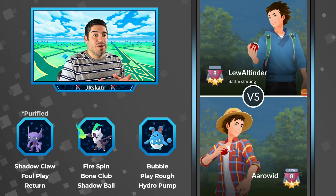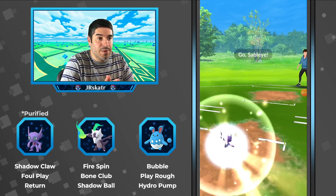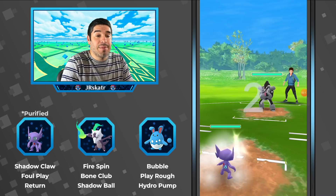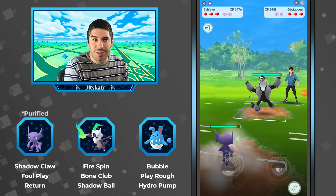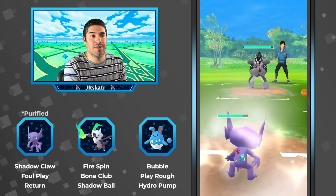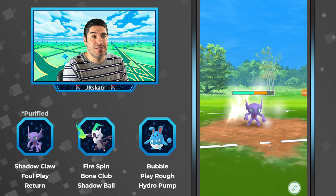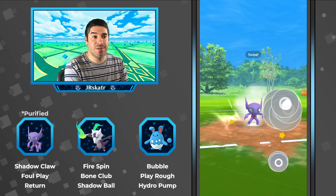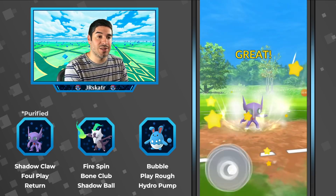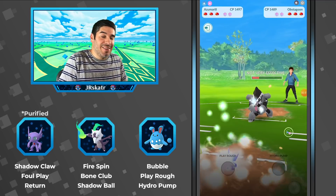His first opponent is Lu Altinder, and we lead into an Obstagoon. This is an interesting matchup because Obstagoon triple resists the Ghost typing — he's Dark and Normal — so the Shadow Claws aren't going to do any damage. Really your only move here is to go with Return; Foul Play won't do much damage at all. Let's see if he lands it — and he does.